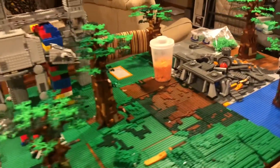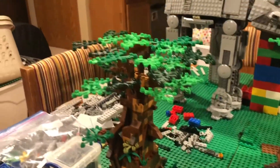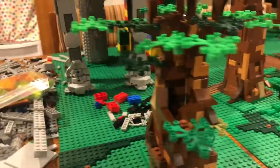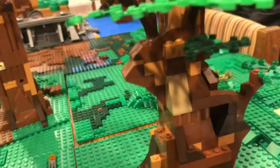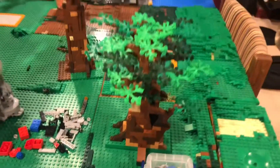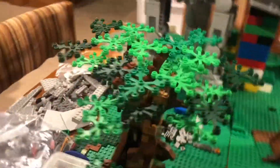Here is tree number one — this is definitely the shortest one, but I really love the details here. My brother Joseph used a lot of nougat, reddish brown, some dark brown, and some tan to kind of make this tree pop. This is not the final location of the tree, but this is just where we have it right now.